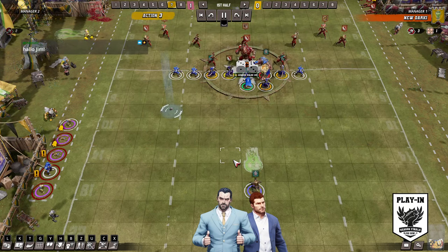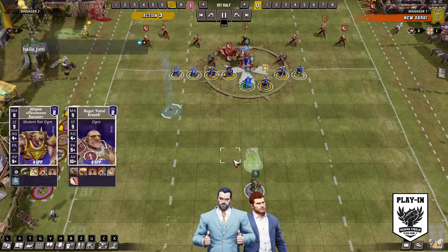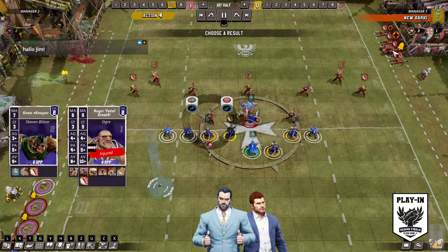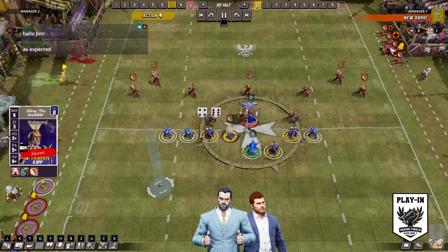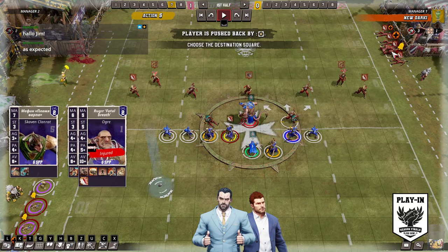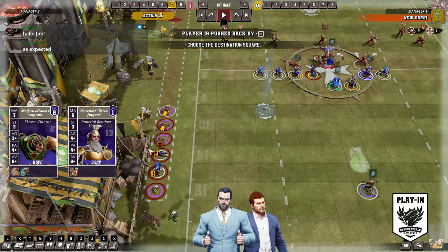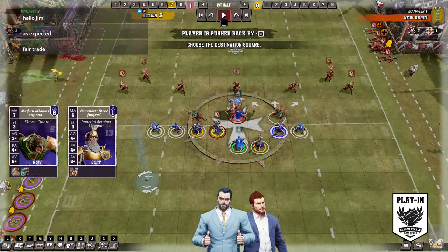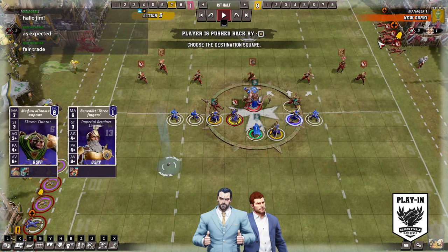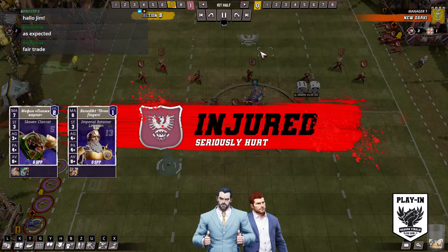Oh wow, he just cazzes his own player there with the roger — 10 against 10. The most reliable big guy. That was a worthy roger activation there — he cazed the ogre. I guess you'll take a cazed goblin for a cazed ogre actually. Yeah we didn't want that ogre anyway. Jesus, getting rid of all of the guards here is Napruha. Another one gone.